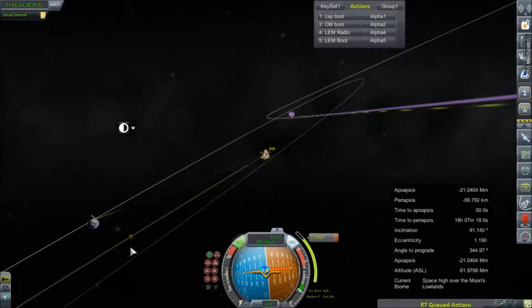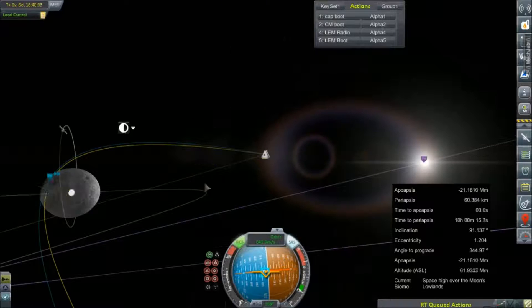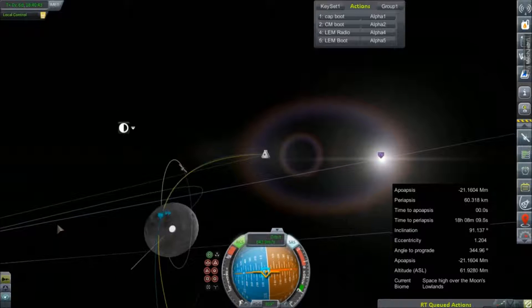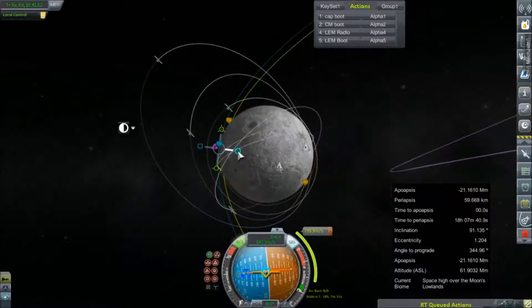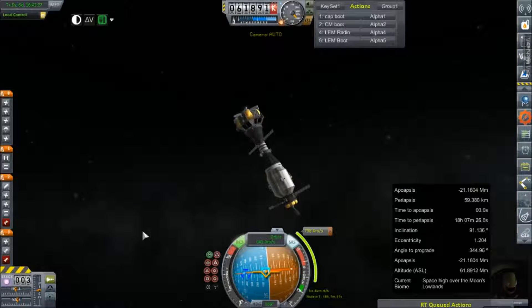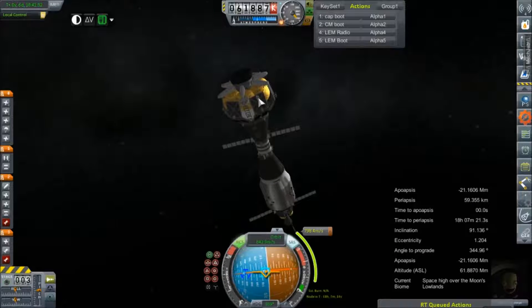Stability control, just going to use the H key from map view. We all know what RCS thrusters firing looks like. Hold on, just making sure I wasn't in docking mode. I may have been in docking mode. 60's okay. Maybe we'll just do a really low rendezvous to orbit. 60 by 70, that's not too bad, right? And I just wanted to verify — yeah, surface only. Good.